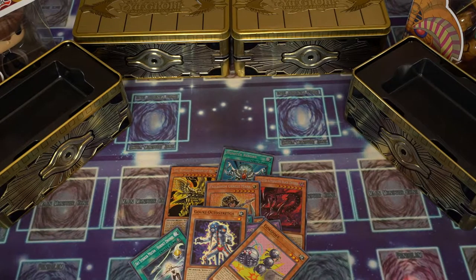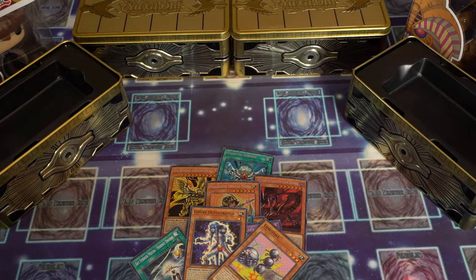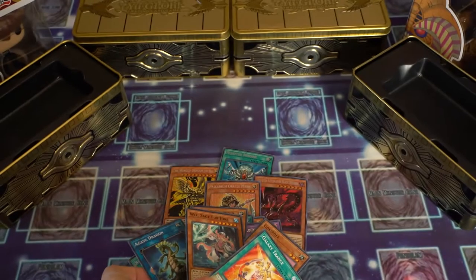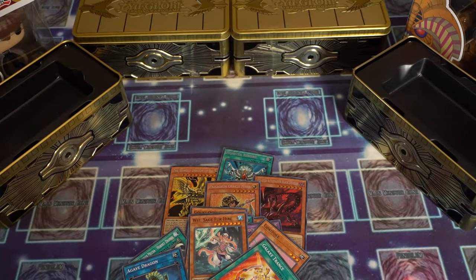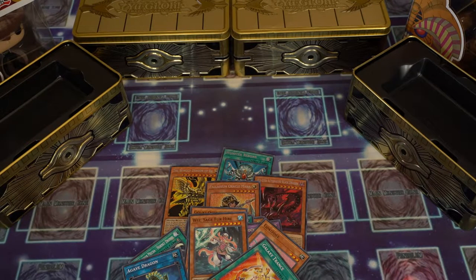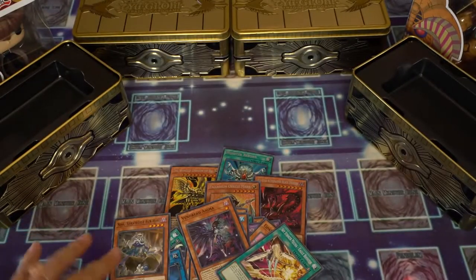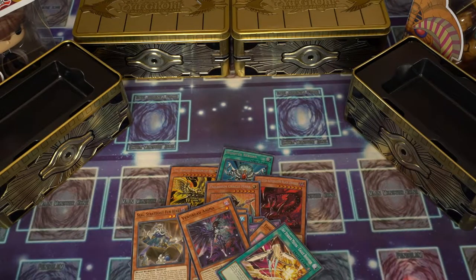Then we got Galaxy Trance, Wiz Sage for Hire, Agave Dragon, Seals Strategist for Hire, Vendread Anima, and Sky Striker Mecca. All right, now going on to our second pack.